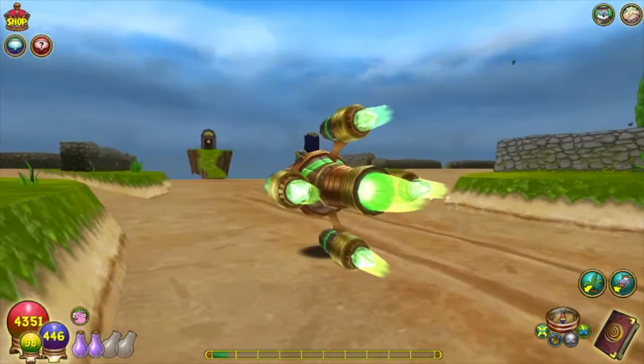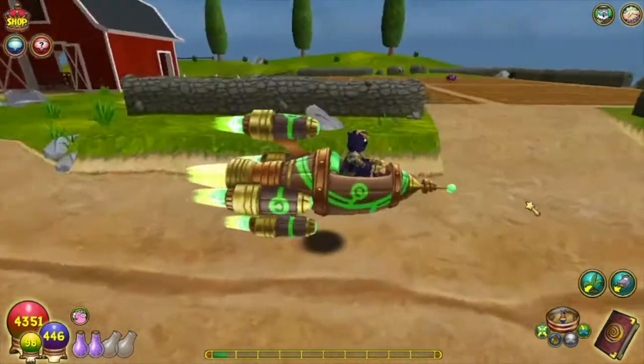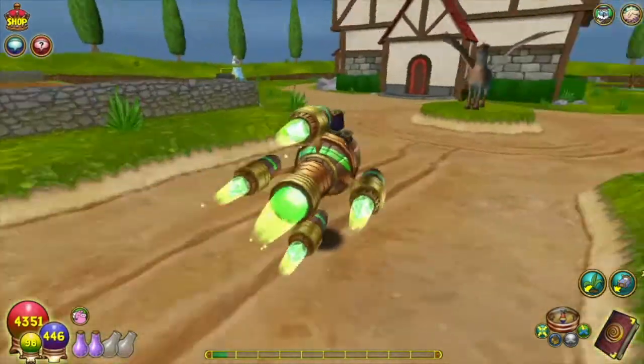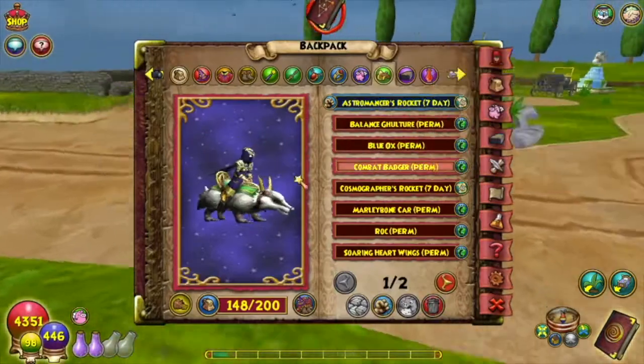This one also does 50 speed because it's a seven-day mount, and I love the barrel roll — the barrel roll is awesome, it's a really cool mechanic. This is perfect if you have a life wizard, or the last one is great if you have an ice wizard. Really nice aesthetically speaking.